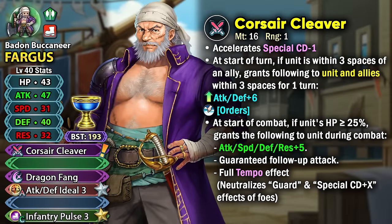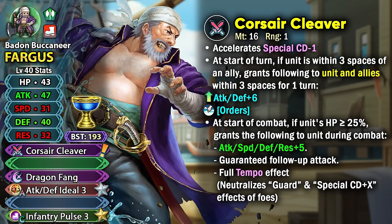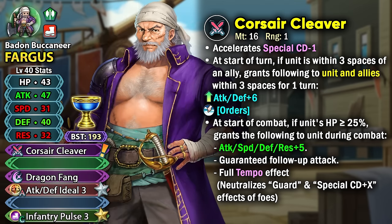He is an Axe Infantry Unit with a Preferred Weapon in Corsair Cleaver. This gives him minus 1 special cooldown, which is already pretty rare for any kind of free-to-play Grail Unit. At start of turn, if he is within 3 spaces of an ally, he can grant himself and allies in 3 spaces plus 6 attack and defense, and also the Order status.